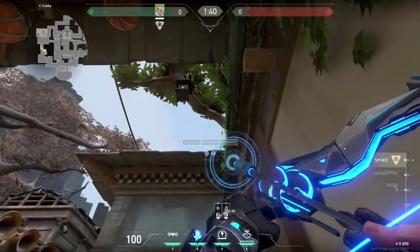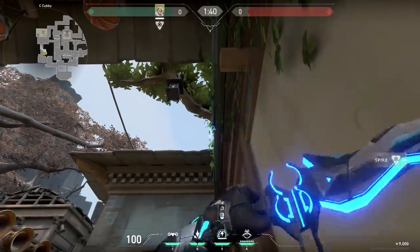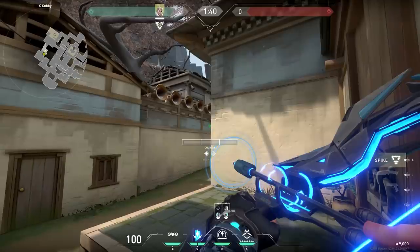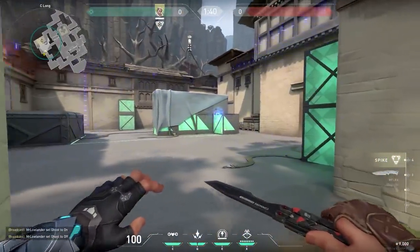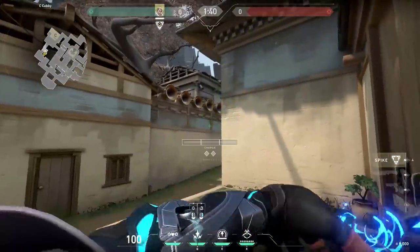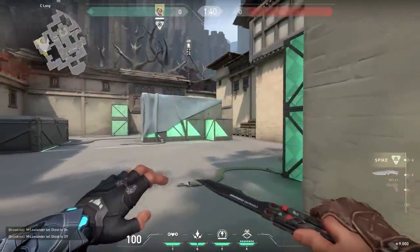Now a very easy to remember Sova double shock dart. First one: stand in this corner, aim at the corner of the tree, and shoot your arrow with no charges. Very easy. Second one: stand in the same corner, aim at the blue, and shoot your arrow with one bounce and two charges. Shoot them after each other for a nice double shock dart kill, my friend. You will be just like average Jonas — easy peasy.